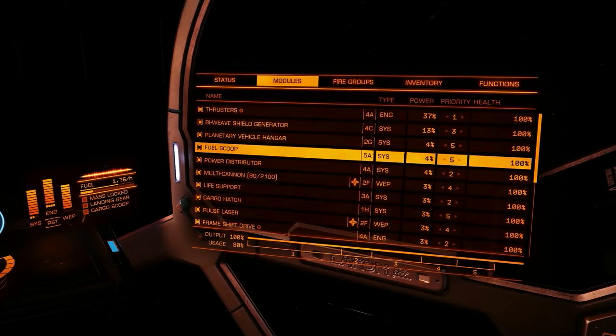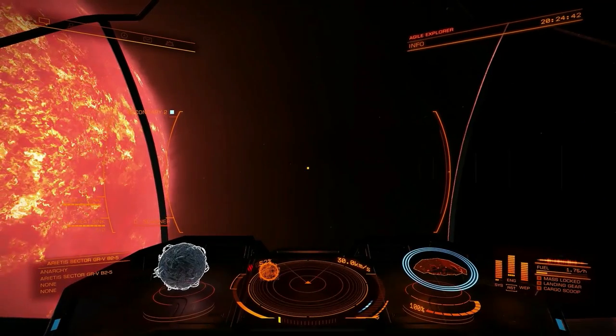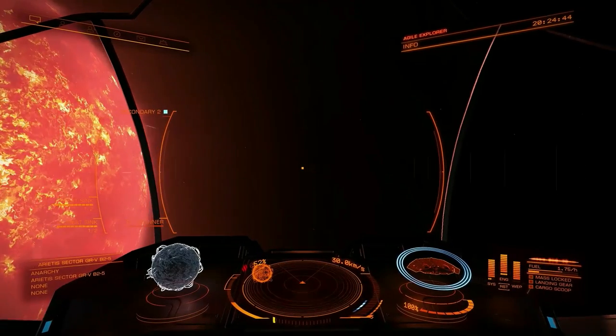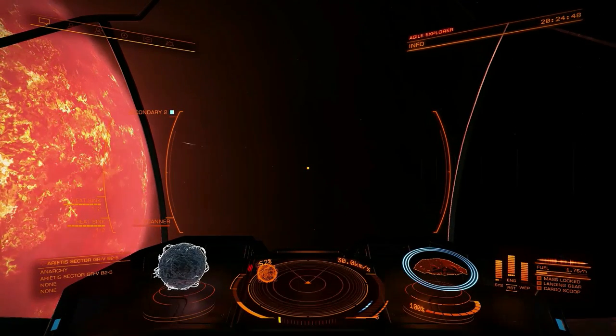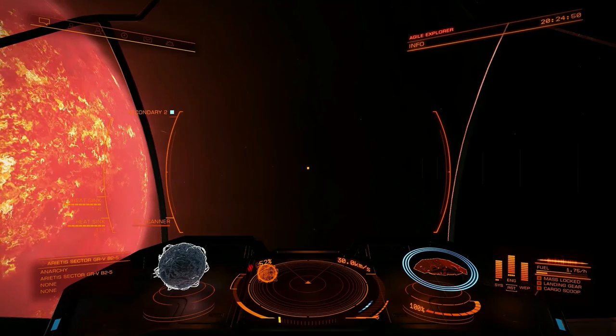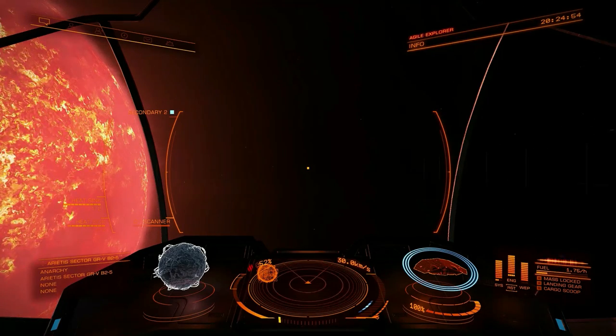The second way to get fuel is to install an optional compartment module known as a fuel scoop. With a fuel scoop installed, you can supercruise near main sequence stars to get more fuel. The main sequence stars are K, G, B, F, O, A, and M — or as the Fuel Rats memorize it: KGBFOAM.